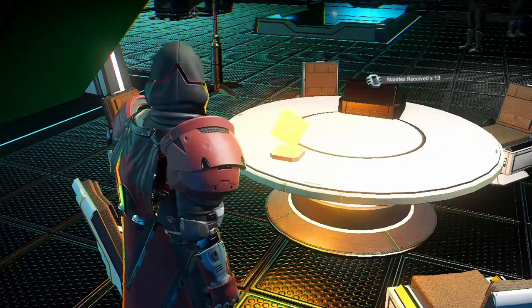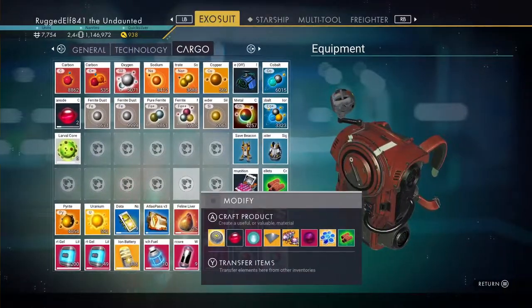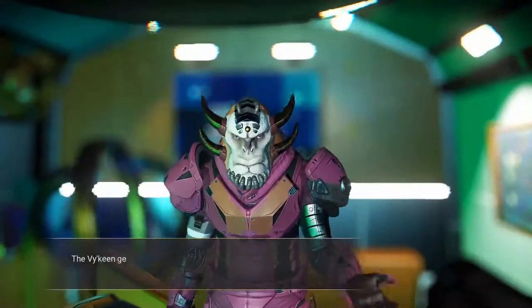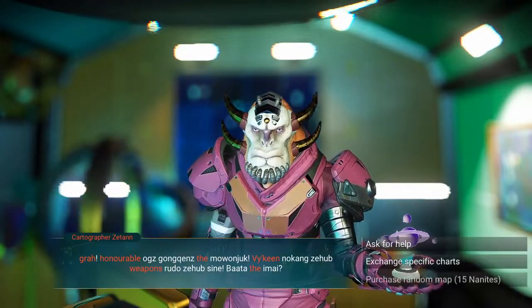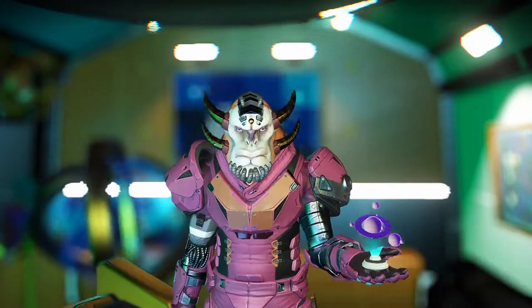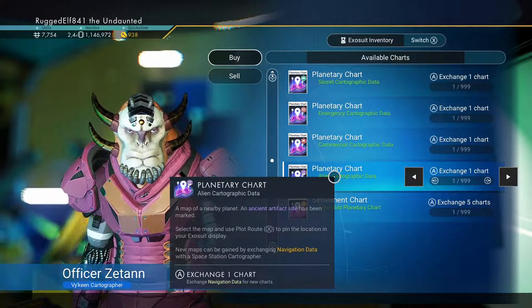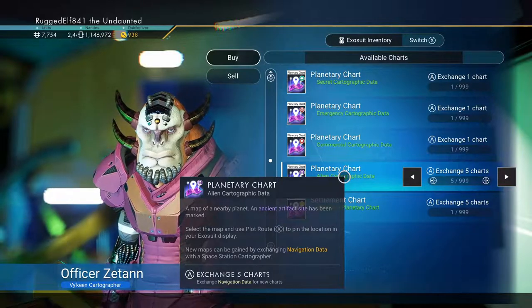Let's see what this gives us - more nanites. Right now I have nine of them, good. In order to do this you need to come over here to the cartographer and talk to this guy. You want to exchange your navigation data for a specific chart. You can get different charts out of here - what you're looking for is ancient artifact sites. I'm going to get about five of them.